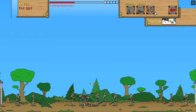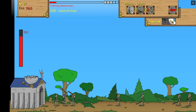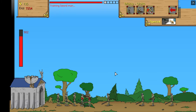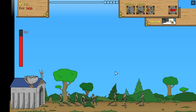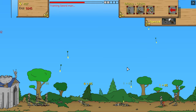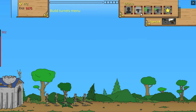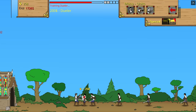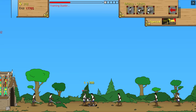One good thing about the game is how it gets harder as you play. At the start it's easy to learn, but as you keep going it gets tougher — you need to think more and react faster. This makes the game more fun to play again and again as you try new ways to win or beat your old scores. Age of War has old-fashioned graphics that look nice and work well. As you move through time in the game, the graphics change, which feels good and shows your progress. The sounds, like the music and effects, fit nicely with the visuals and make the game feel more real and fun to play.